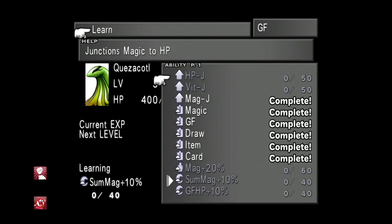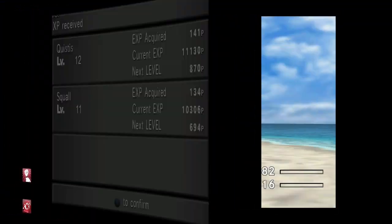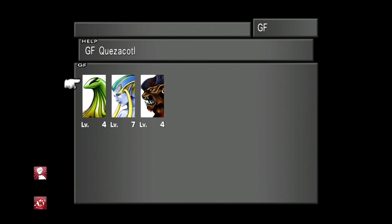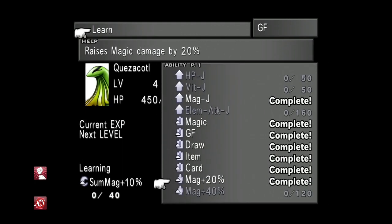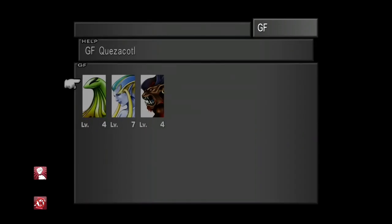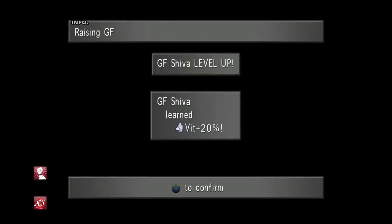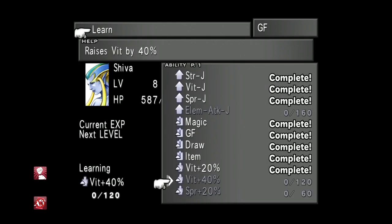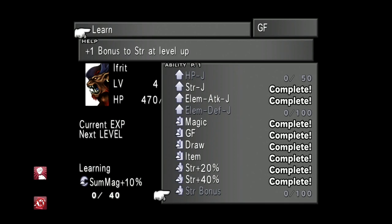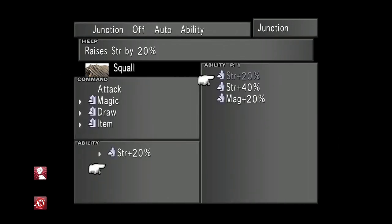Farming a bit more — we've just unlocked the Card Mod ability. That's what we're looking for from Quistis. We've also just learned Mag +20% from Quistis. Now we're going to put in the HP junction. We're still farming because what we want now is Strength +40 — that's what we're waiting for. Once we've got that, go back into the GF learning menu, select Strength Bonus, then junction Strength +40 to your ability — you'll be doing 60 more damage.